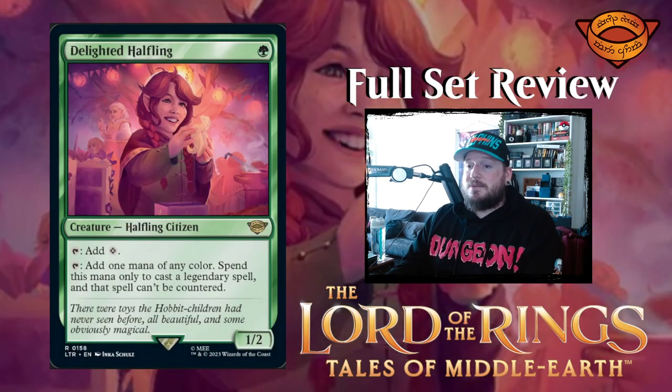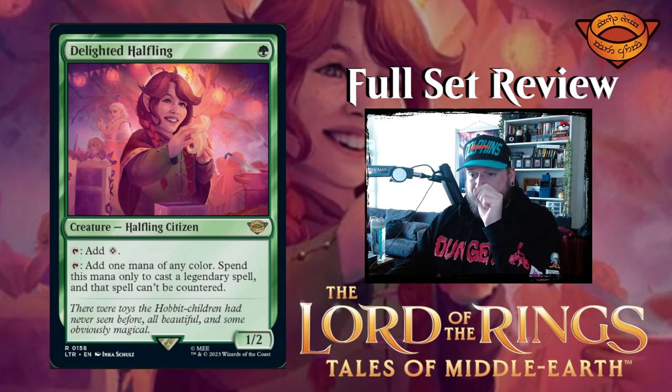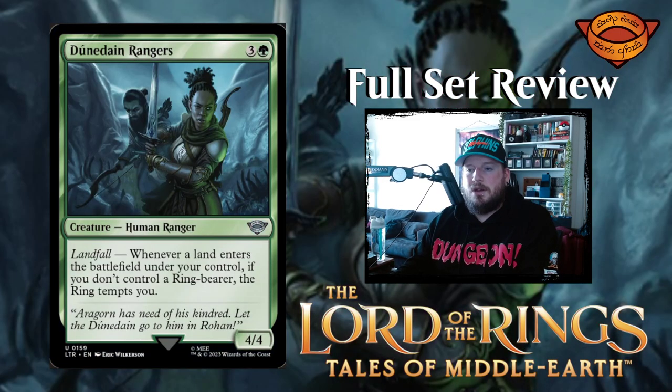Next up we have Delighted Halfling — one green mana for a 1/2 halfling citizen creature. Tap it to add one colorless mana, or tap it to add one mana of any color — spend this mana only to cast a legendary spell, and that spell can't be countered. Very, very strong. You can't counter legendary spells — that's just ridiculous.